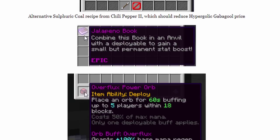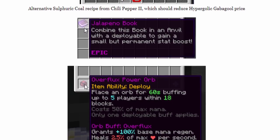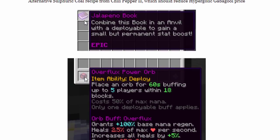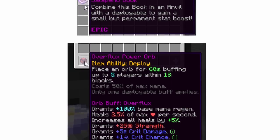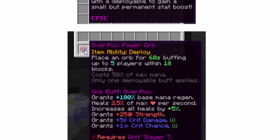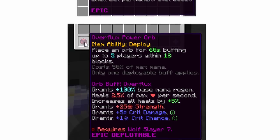There's also a new Jalapeno book, and some upgrades that you can put on the Overflux Power Orb and any other Power Orbs. Generally, this allows you to give it crit damage, crit chance, etc. — although I don't really know why you would need to do that if you were that endgame.